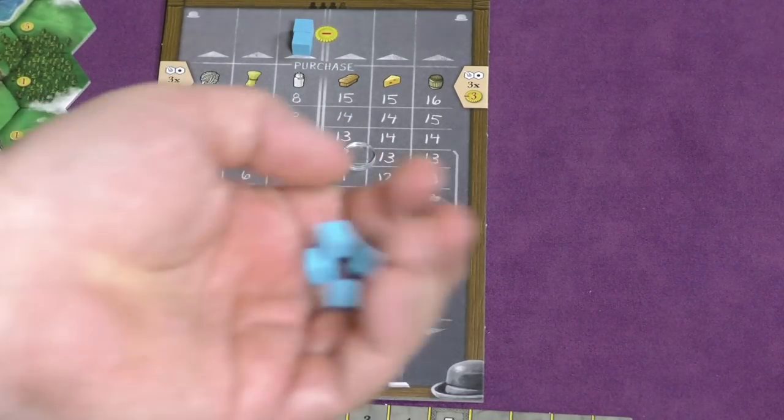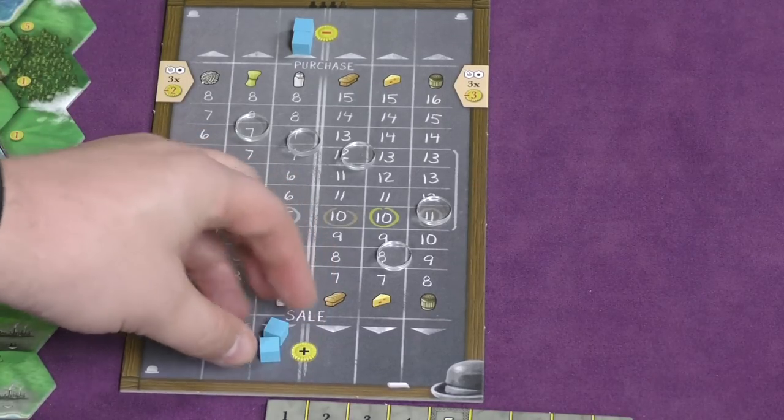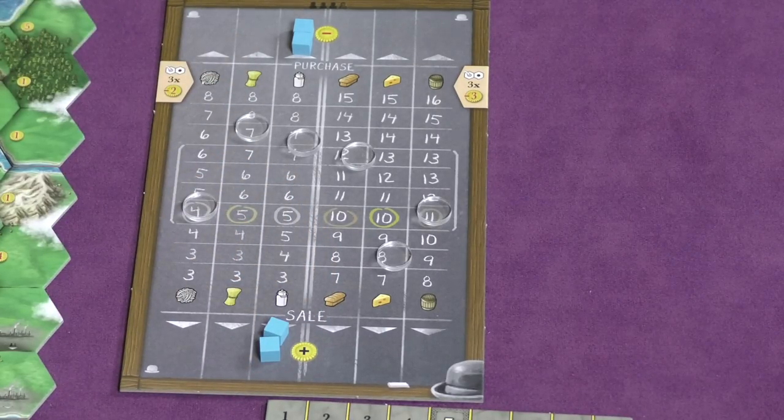The more traders you have, the more times you can go to the market. The only thing you can't do is put traders in both the buy and sell of the same exact column on the same round.